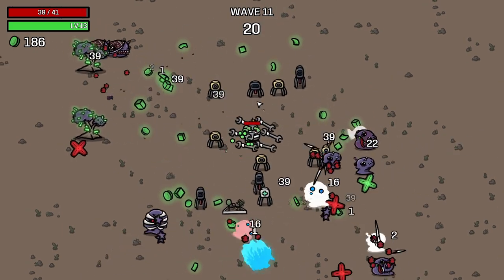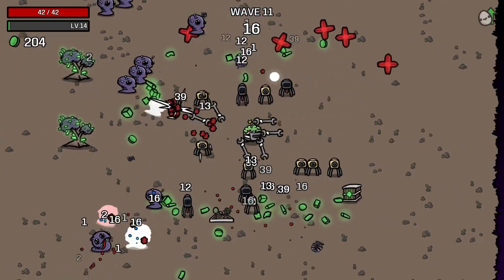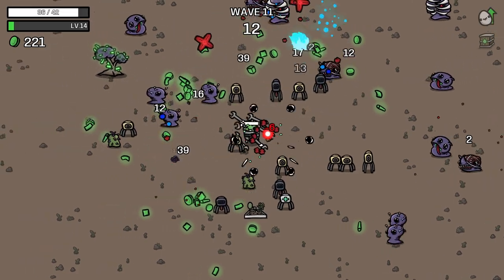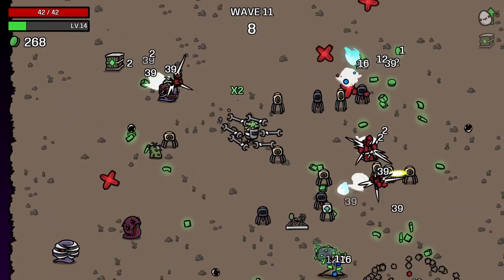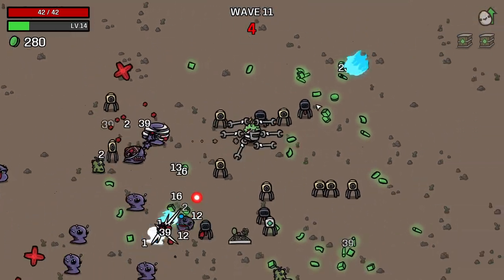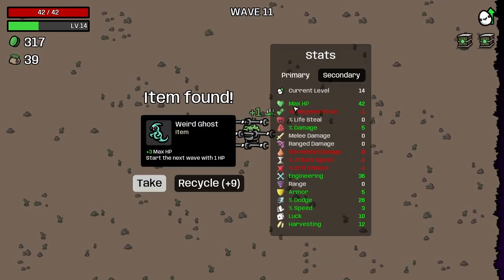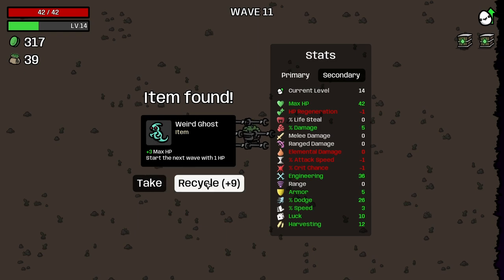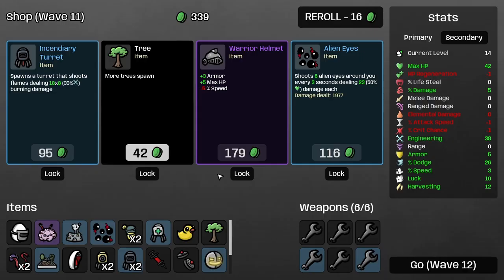10 seconds. Another box — I will risk it for the biscuit. I will take two presents. Thank you, nice. Wave 11 done. I took something like this before — that's how I ruined a previous run. Not happening again. Definitely want that. Not going to take that. Definitely want to get more alien eyes. Another turret — yes! And another wrench — definitely get that. Elemental damage, pickup range — sure. We're not going for damage here, we're going for wrenches.